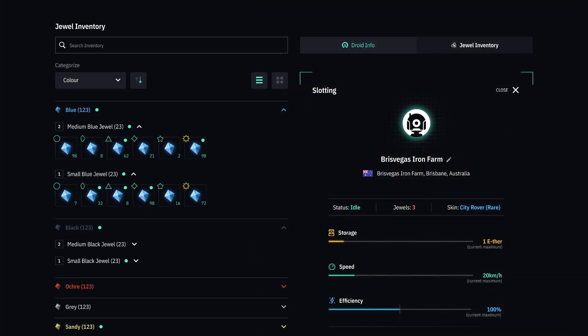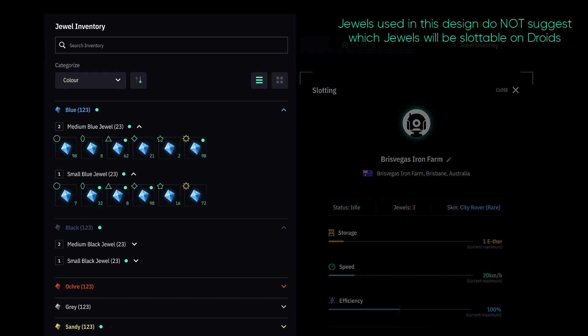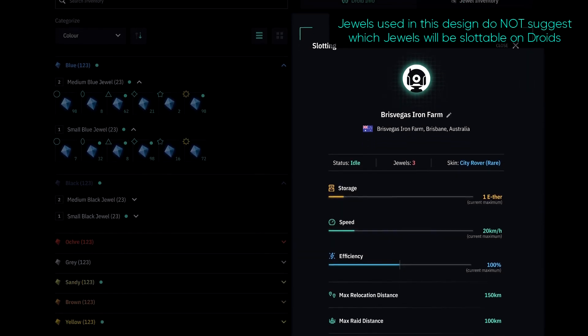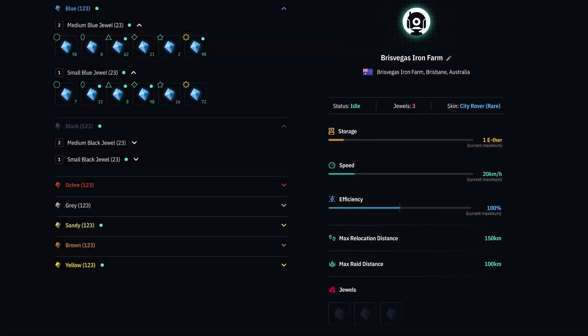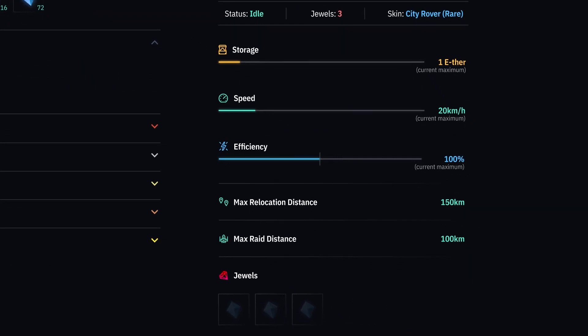Droids can also be slotted with duels, which will increase certain stats such as speed, storage, and efficiency. However, they will work without slotting too, so don't stress if you don't have any duels. They basically work as boosts, so you can play around and find the build that works for you if you do decide to use duels.